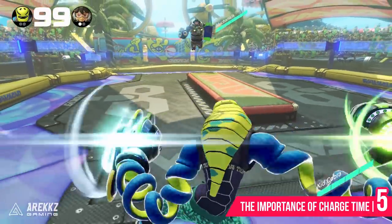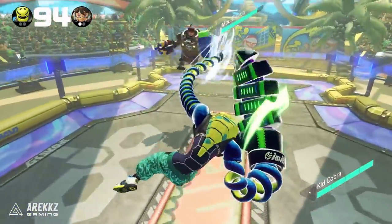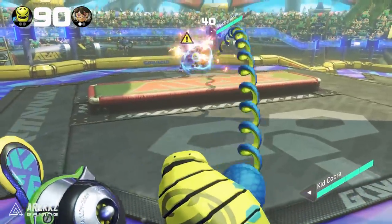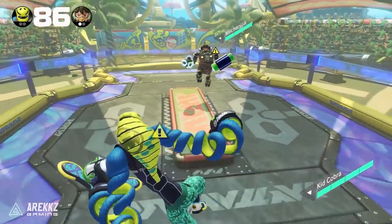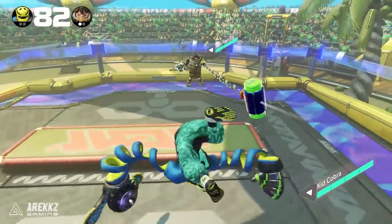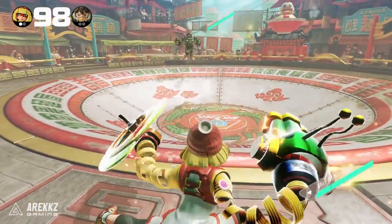Next up, number five: charge duration. Charge attacks are an important part of ARMS since they allow you to access the unique abilities of each arm, whether that be an element like fire or ice, or something more debilitating like shock or stun. There are three main ways to charge your arms: hold dash or jump for what I'd call a proper charge. For a character like Min Min, this is the only way to get her dragon arm out.